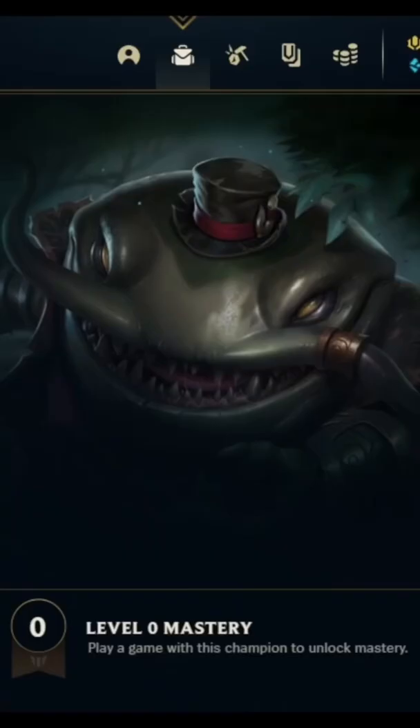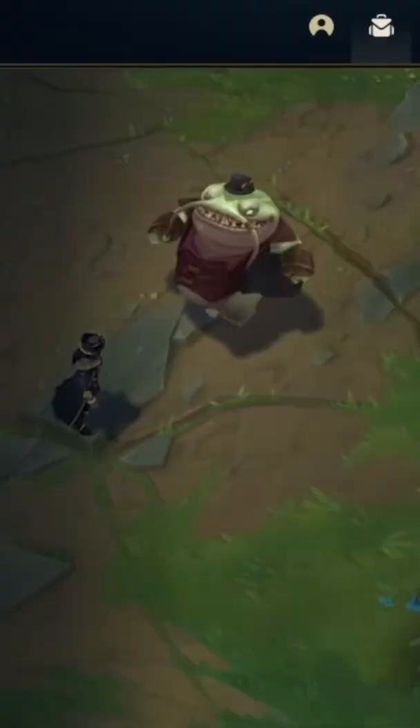Here we go to the next Tahm Kench elite build. We got crit. Here's Tahm Kench's kit: after 3 auto attacks, enemies take bonus damage and he can eat them.